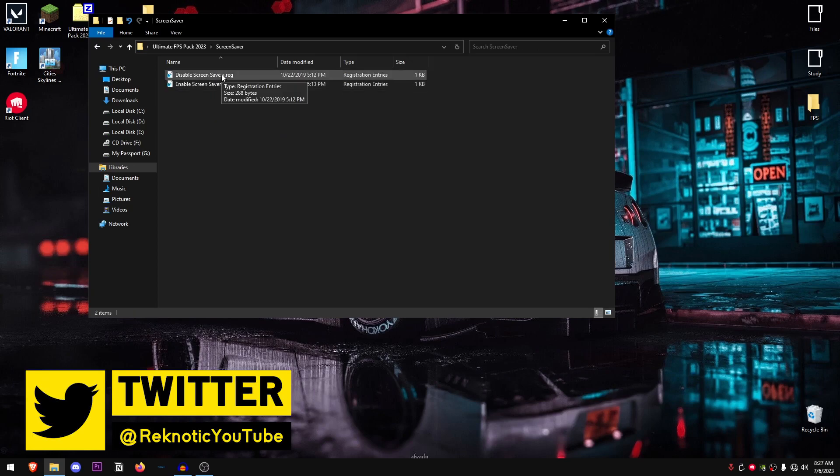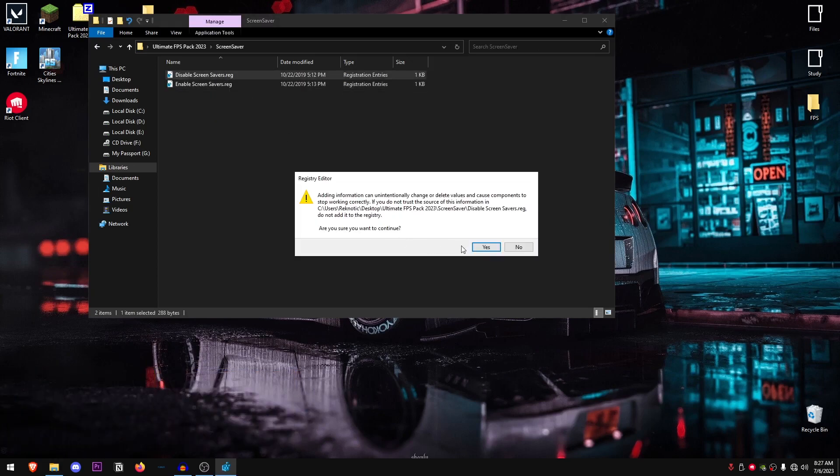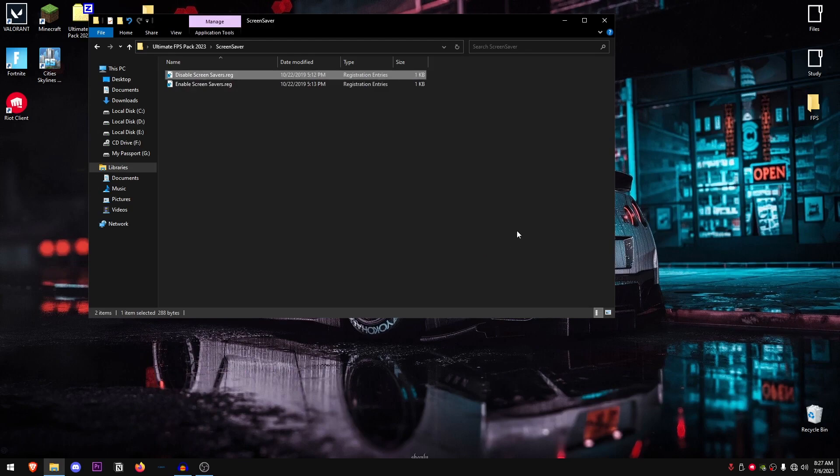Go back into the pack and open up Screen Savers. This one is pretty straightforward — just go ahead and disable screen savers. It's always handy to have them disabled regardless of whether you use them.